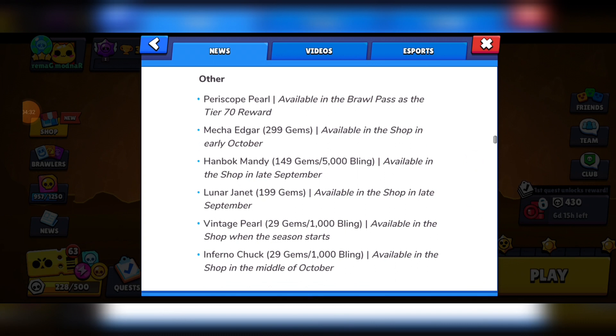Other skins: Periscope Pearl is the 270 award for the Brawl Pass. Hanbok Mandy for 149 gems or 5,000 bling, and Lud and Janet for 199 gems — available in late September. Vintage Pearl for 29 gems or 1,000 bling, available in the shop when the season starts. Mecha Edgar for 299 gems, available in early October.